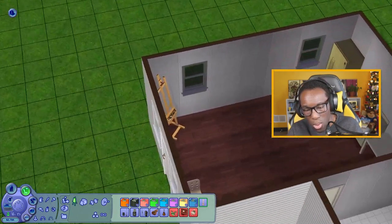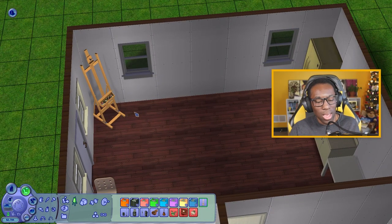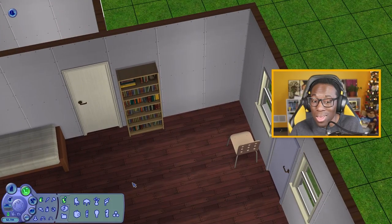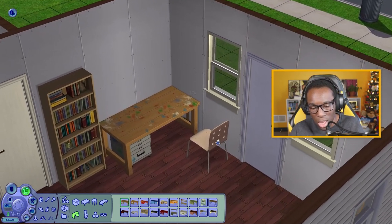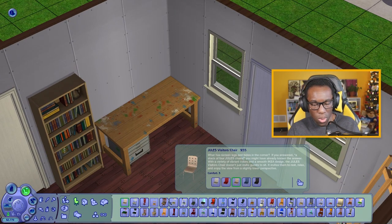Let's put an easel in this corner for recreational stuff — we can do paintings and sell them. We also need a desk of some sort to put our paintings on, and also somewhere to put our food since it can act as our table. That's 80 simoleons. I'm going to sell this chair and get my money back, then change the color to white to match the IKEA furniture.